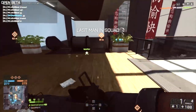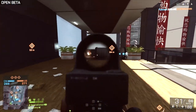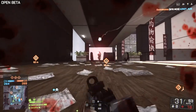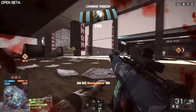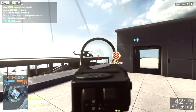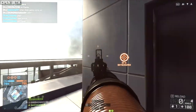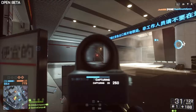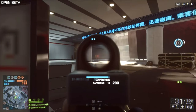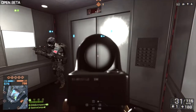The Assault class is what its name suggests. You basically try and capture objectives with this class, supported by the support class which typically uses LMGs. Your main objective is to capture the flags or pick off enemies and help other people move in. The Assault class uses some of the strongest weapons such as the Scar-H and the AK-12, which are perfect for medium and long range combat. For short range, I'd leave that to the engineer class.